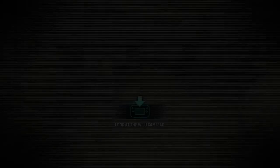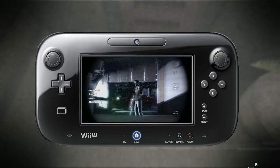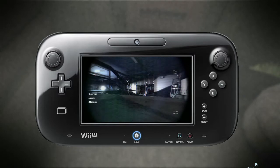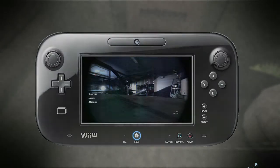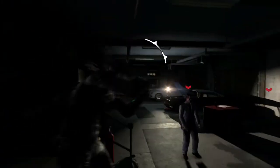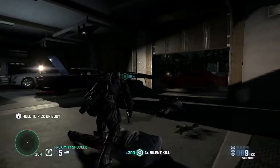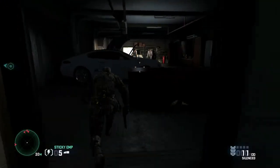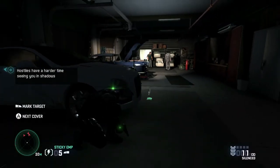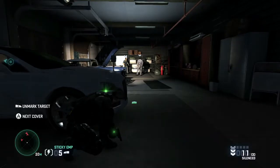Here, let's take a look at Sam's snake cam, as seen on the gamepad. We can look into this room without making our presence known. We can zoom in and mark guys by tapping on them. Want to see the finishing touch on this? Here's the same room but from a different entry point. Using our colorized sonar goggles, we're going to mark these guys, and you can look around by moving your gamepad, just like with the snake cam.